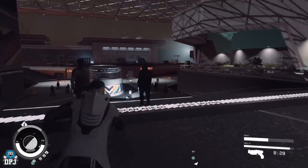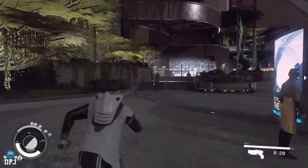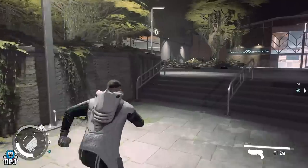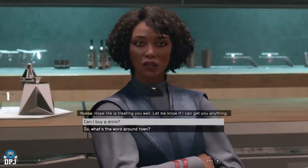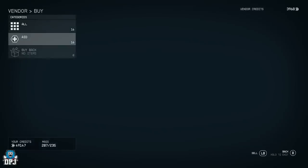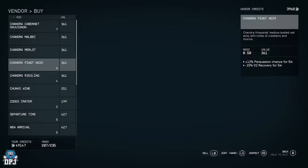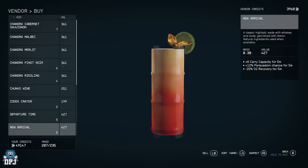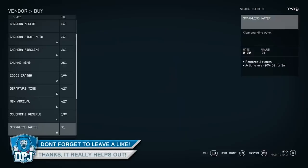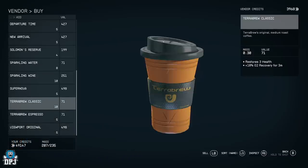There's one more shop I want to show you — a really useful one right by the spaceport where your ship is. If you head up to the Viewport, there's actually an activity quest in here too which is cool — you get to play the persuasion game. There's a bar here that lets you buy drinks and items to improve varying stats, usually persuasion. It's very missable, but you could get plus 12 persuasion chance for five minutes, though you lose some O2 recovery. There's also carry capacity boosts — a lot of things here to make your game a little bit easier.